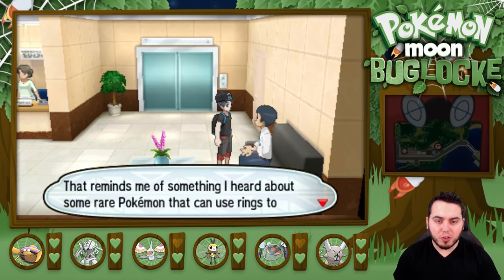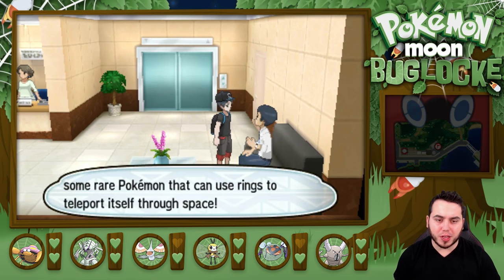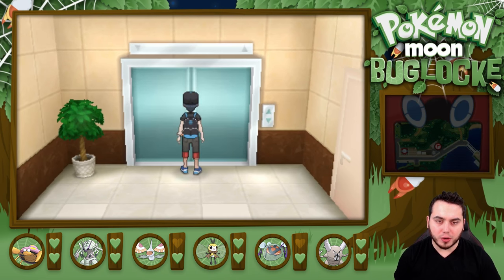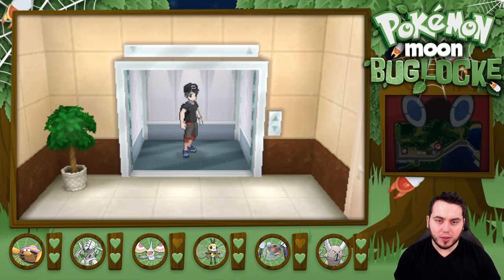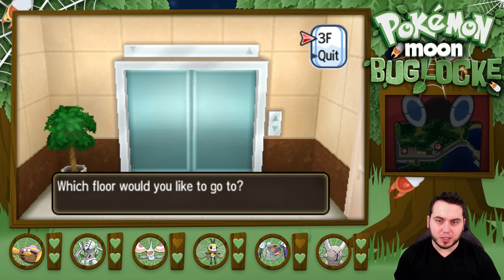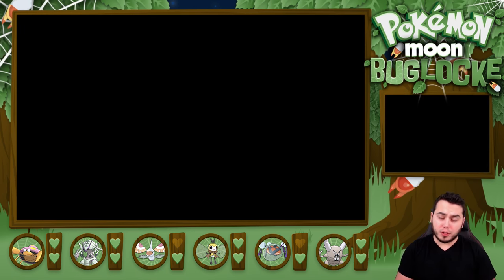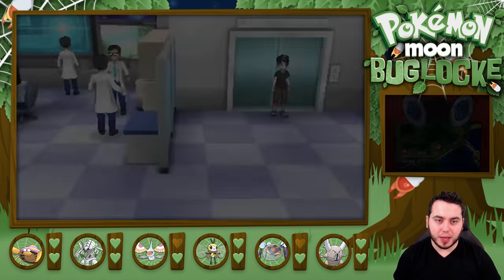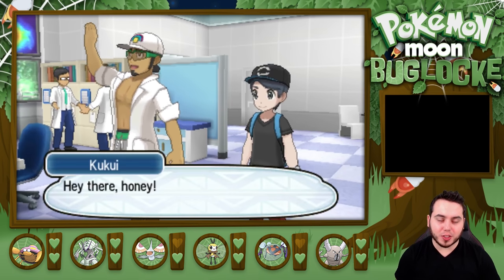Dimensional Research, huh? That reminds me of something I heard about some rare Pokemon that can use rings to teleport itself through space — like Hoopa? We can go in the elevator. Into the elevator we go. Things are about to get intense. We're going to go straight to the third floor to the Dimensional Research Lab and see what's going down in here.